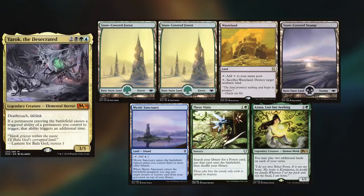We have Nils playing Yerok, keeping 2 Snow-Covered Forests, a Wasteland, a Snow-Covered Swamp, a Mystic Sanctuary, Three Visits, and Azusa.